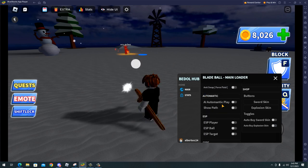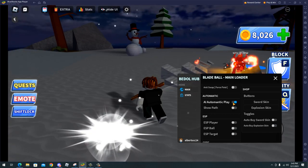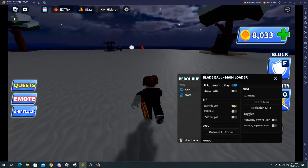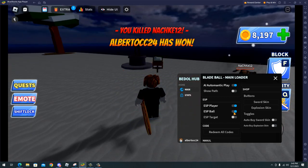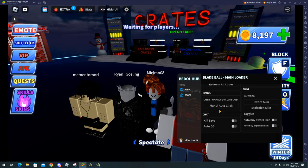We have anti pull, anti swap and automatic play — I will enable it now. As you can see my character is moving alone and we just killed that guy. We have ESP player with that green thing and the ESP ball. And as you can see we just won the match while I was explaining this.